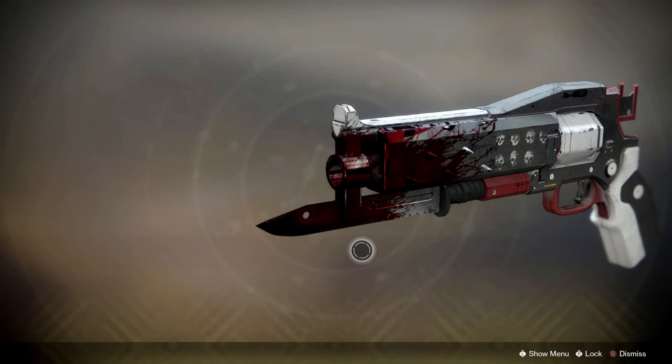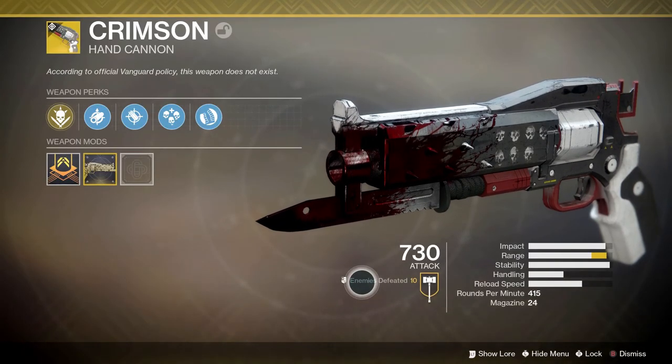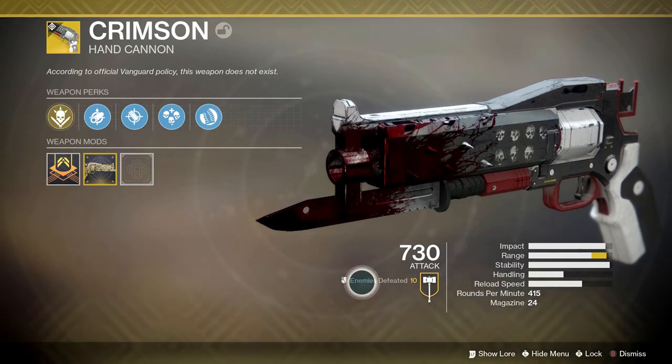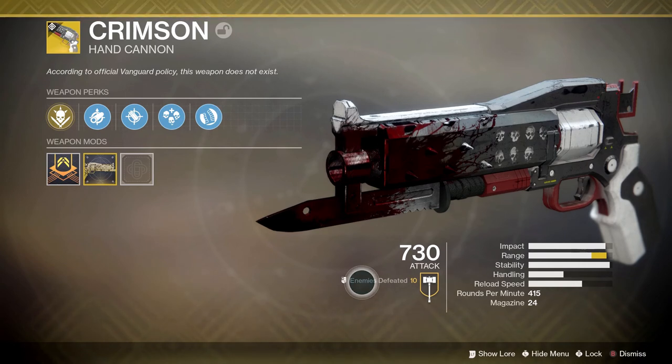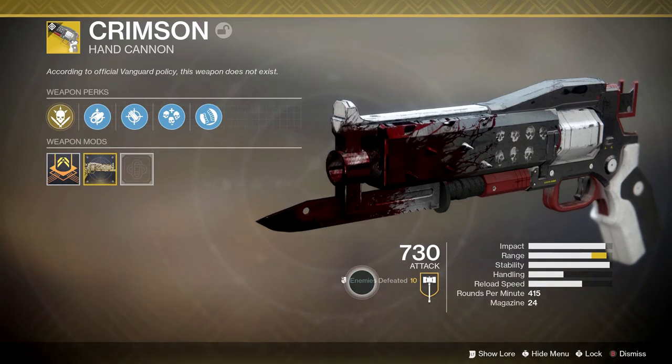Those are my thoughts on the weapon. That was the Crimson Exotic Hand Cannon, which apparently does not exist according to Vanguard policy. I hope you guys stay as positive as possible, have an amazing day, and I'll see you guys in the next video.